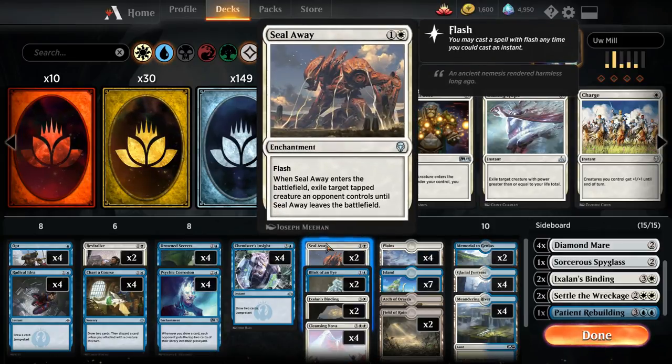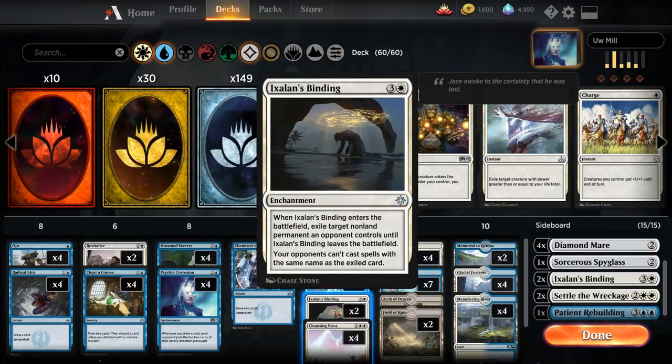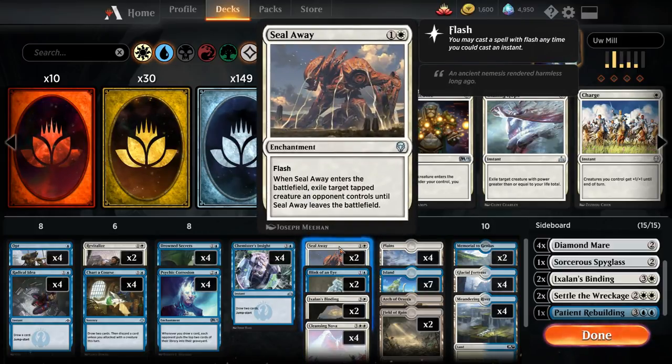We do have a decent amount of removal: two Sealaways, two Ixalan's Bindings, and four Cleansing Novas. The Novas are of course the premium — we really want to hit those to kill our opponent's cards. The Ixalan's Binding is helpful against pretty much every deck, but mostly against midrange and control decks where we can stop them from casting the same thing over and over. Sealaway is helpful against the more aggressive strategies.